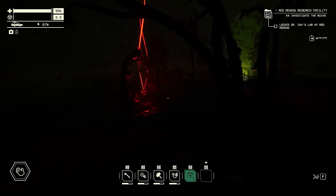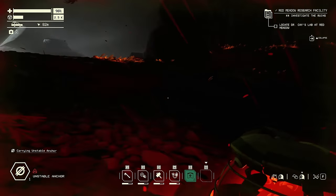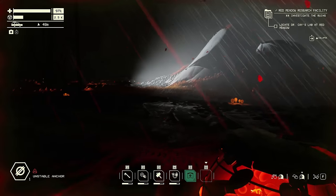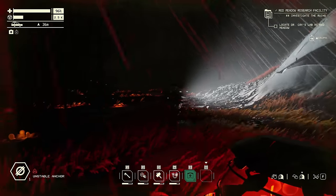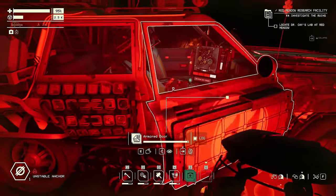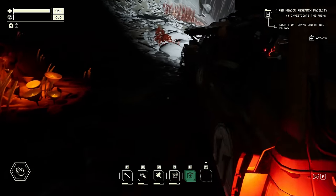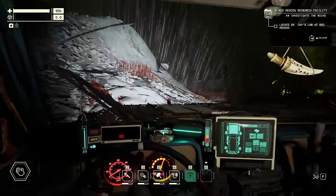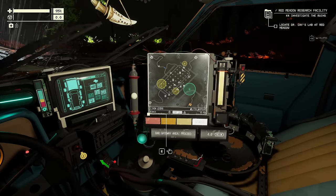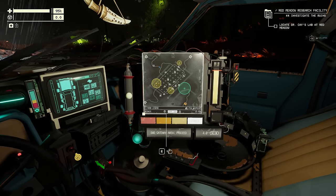Yes, this is extremely dangerous, but that's an unstable anchor and I need the anchor energy. Let's hope this isn't going to make things much worse. The other great thing about these bio headlights is it's impossible to lose sight of the car. Let's take a quick look at the GPS — there are another three sources of unstable energy here before I actually get to the Red Meadow lab itself, and it's certainly going to be worth collecting it.